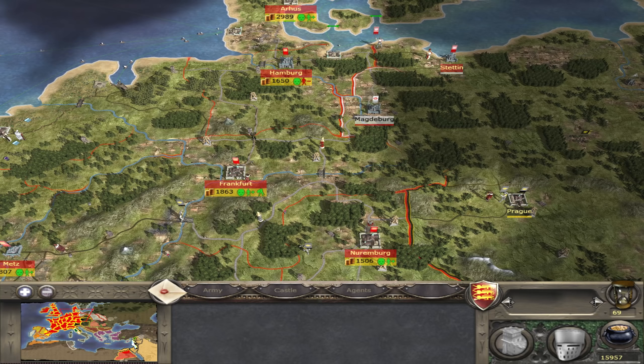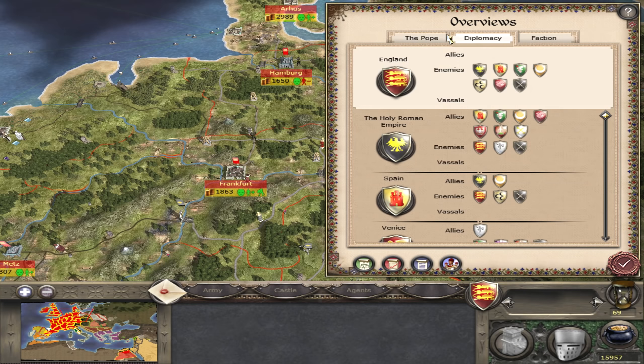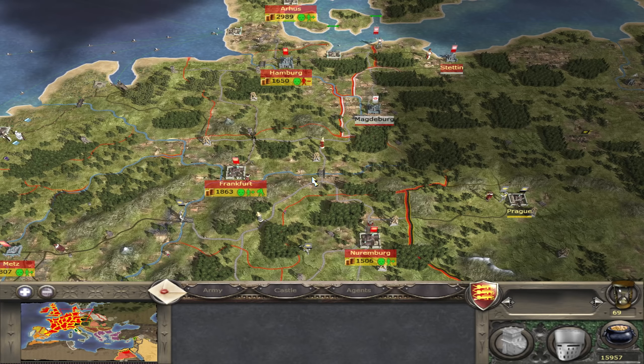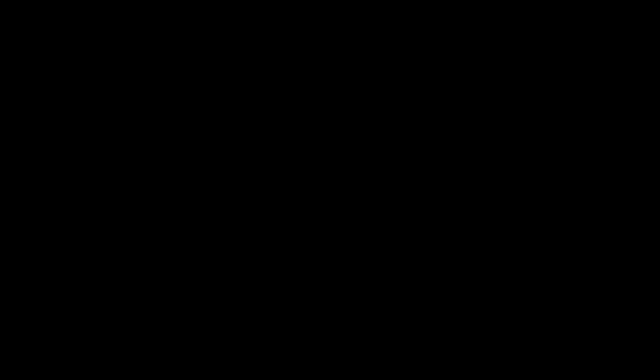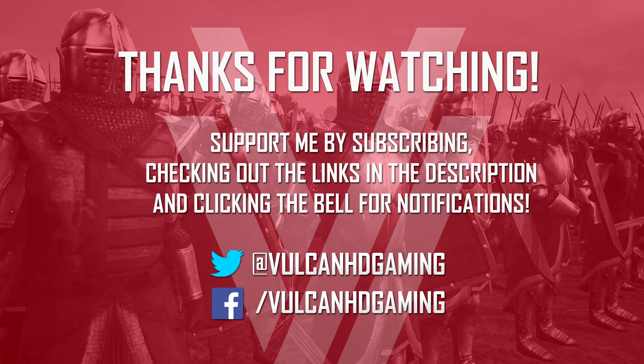Unfortunately that has been my time — I am going to have to leave it here. In the next episode we'll be looking to take Innsbruck and move on to Prague at some point, and yeah we're in a really really good position. I'm not even sure how many settlements we have left to take but victory condition here we come. That's all for now — hopefully you guys have enjoyed it. Thanks for watching and I will see you in the next episode. Goodbye.